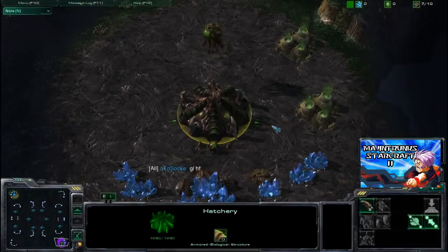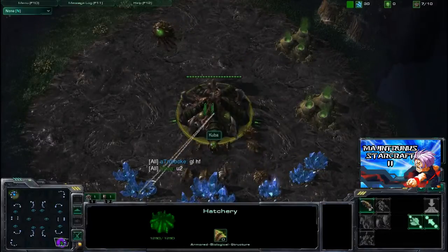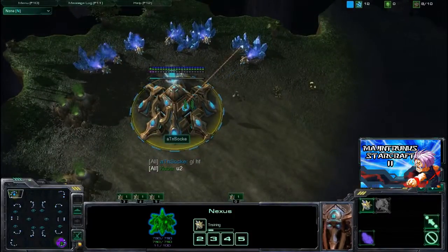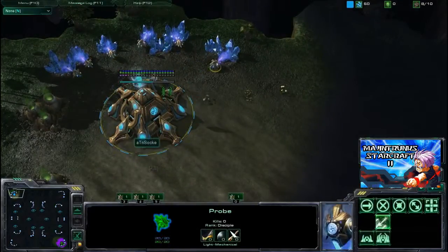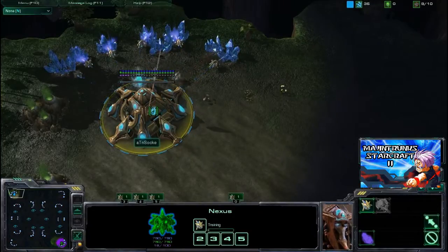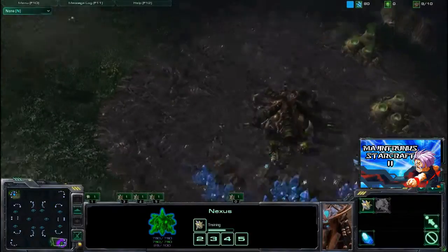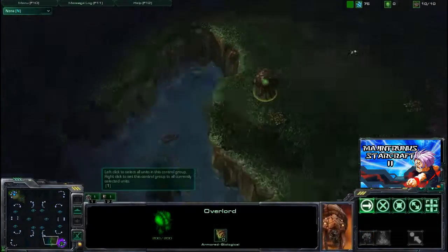Welcome, ladies and gentlemen, to another episode of Majin StarCraft, and today we're going to have a very special match between the Green Zerg Cuba and the Teal Protoss Sake. This is a pro-level match and it is the final of the event known as Craft Cup. This is going to show you how you should play at a pro-level game, and hopefully we're going to see some interesting plays from both players, worthy of an event final.